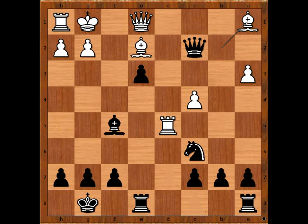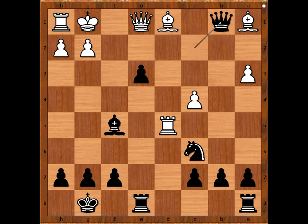Bishop to a1, Bishop to f5, Bishop to d1, attacking the Queen. Black to move. Black plays the move and White resigned. The move is Queen to b1. White resigned. One line goes like this.